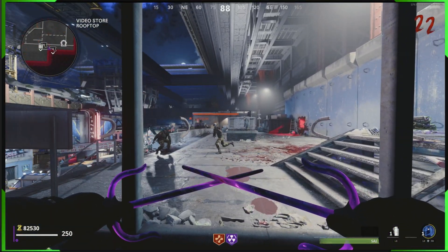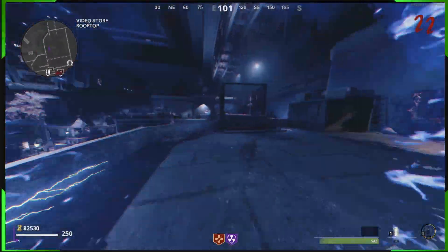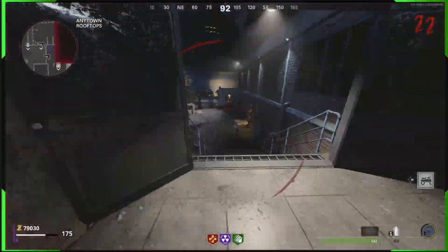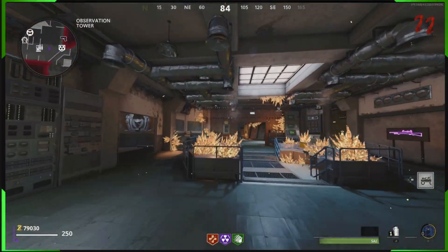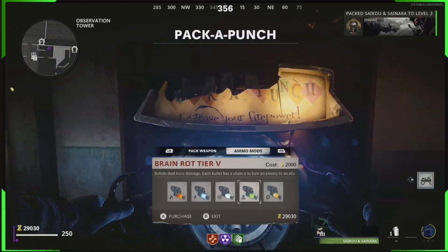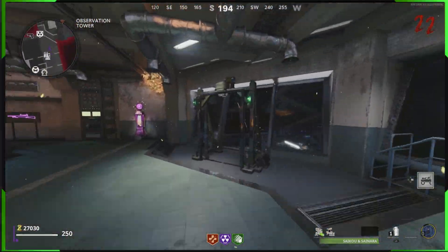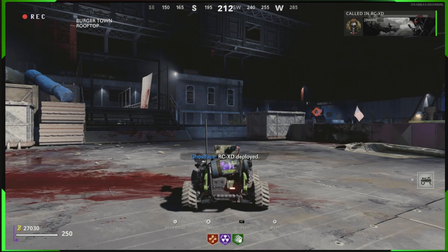If you struggle with it, just give it a little practice and you'll have it on lock in no time. I exit out here and test the RCXD glitch. I wasn't sure whether or not it would still be working, and it turns out the RCXD no-target god mode glitch is patched. As you see, I get it and test it correctly — we had our weapon out when we had the RCXD out — but the RCXD explodes, so that is patched unfortunately.